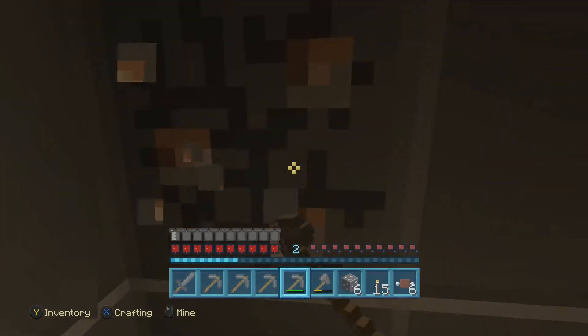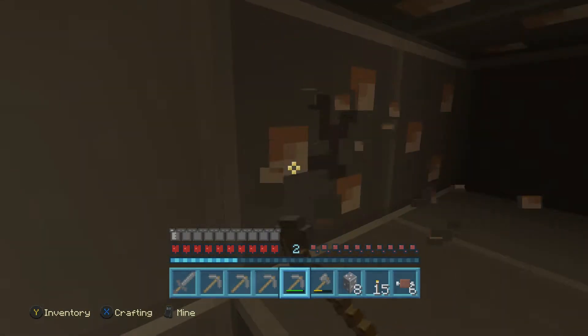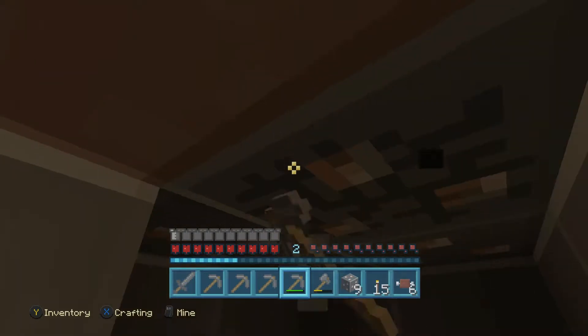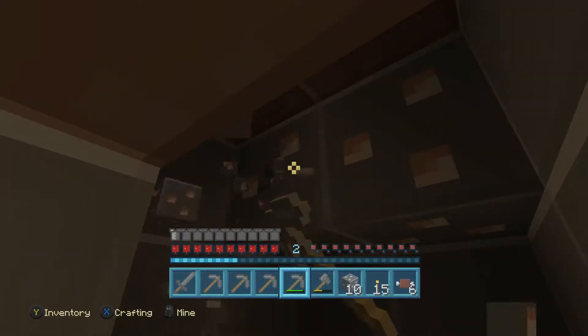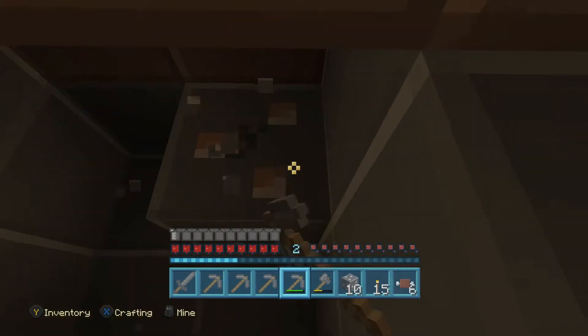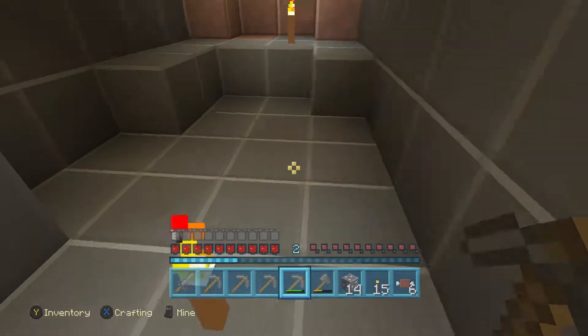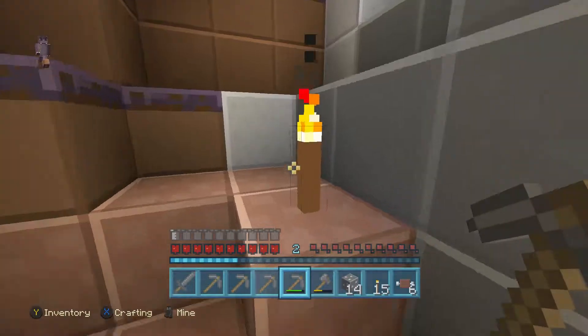Oh, more iron I almost missed! It wouldn't have been that bad but I would just have less iron. So already we can make a chest plate, a sword, some nice armor. Hopefully we can get a complete set, but we'll keep our boots leather and we'll dye them pink because pink is the best color in the world, according to me. A lot of people disagree.